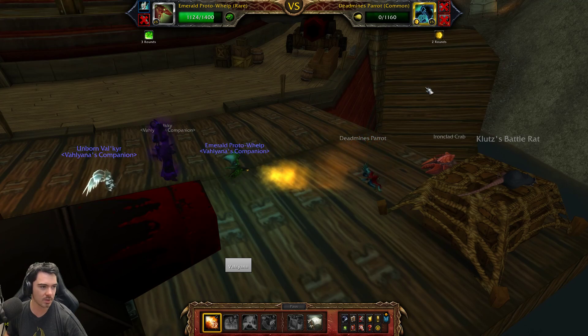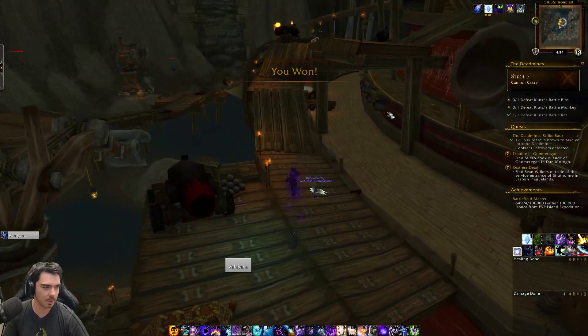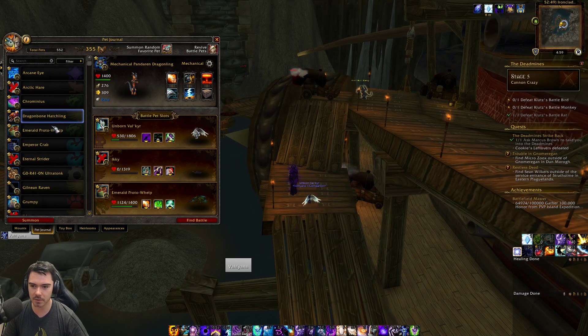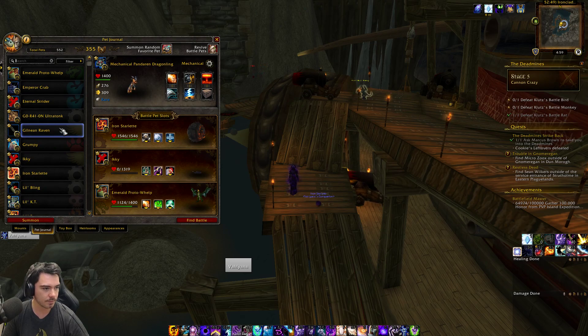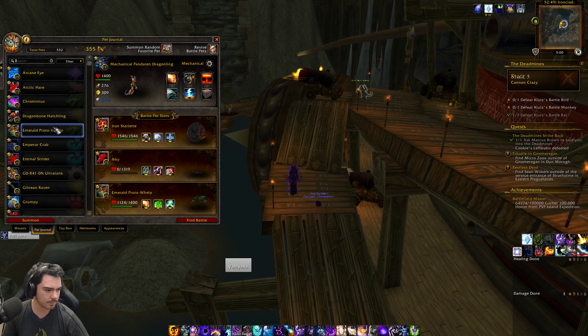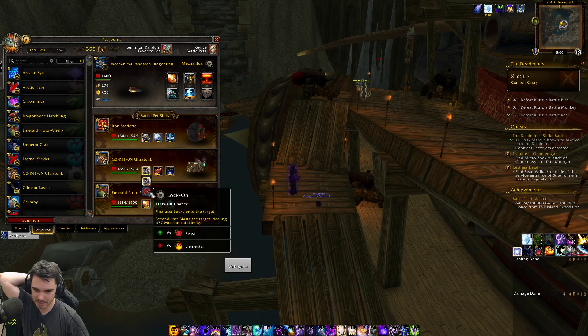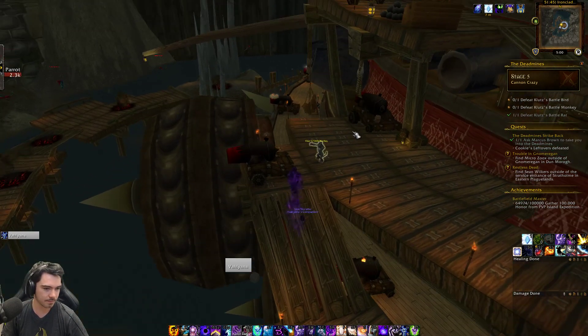We've got to fight a monkey after this. It's recommending a Runeforged Servitor, which I don't have unfortunately. So we're going to swap him out for our Iron Starlet. Darkmoon Tonk is really good as well. The next fight we don't have the proper things — I guess we'll just make do.